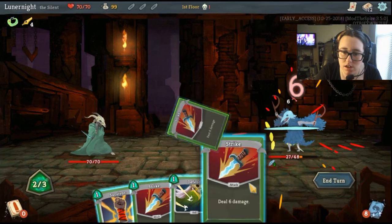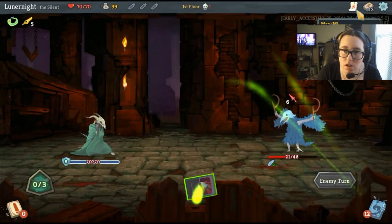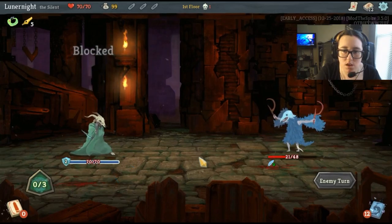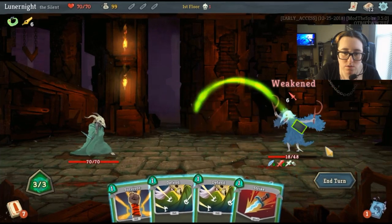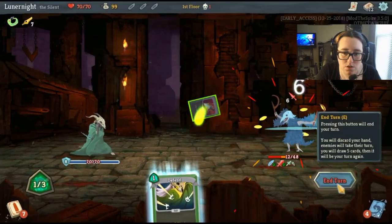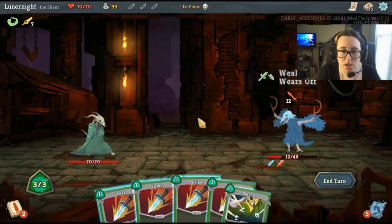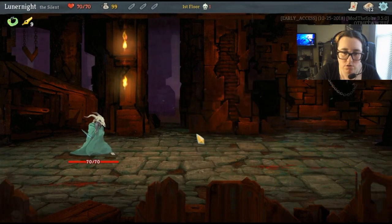All right, we'll strike you twice and then we're gonna go ahead and full block because I don't want to get hit yet. Neutralize you, defend — defend is only five, so let's do that and strike you again. I should be able to kill you next turn. Yes! Thank you, my powers were matched — yes they were.